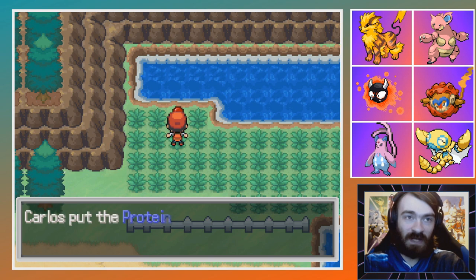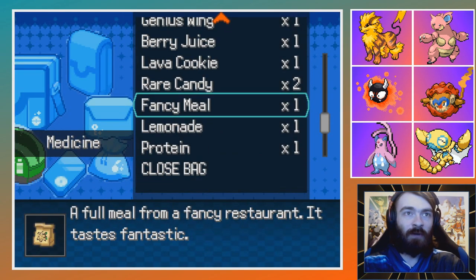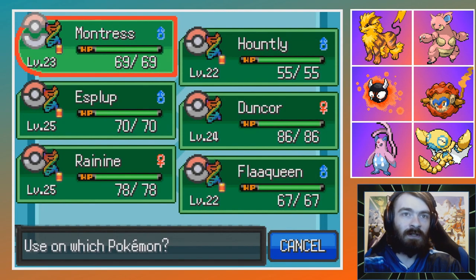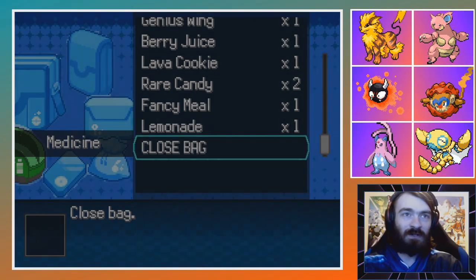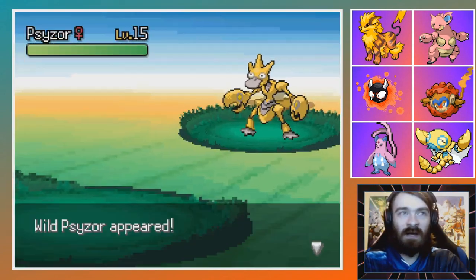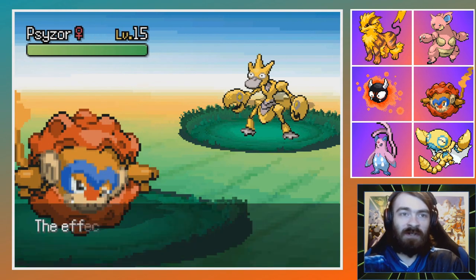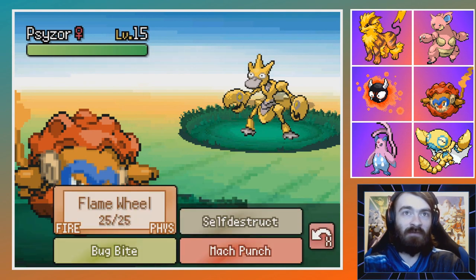First of all, let's pick up a Protein. Not the most amazing thing, but we'll slap it on someone and make sure they get all the stats they need. And just in case, we'll run around here a little bit and see if there's anything new. A Sizzle? Absolutely, we're catching this. There's no way I'm ignoring a Sizzle — I don't have it in me.